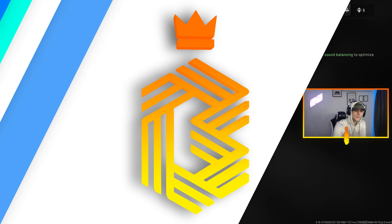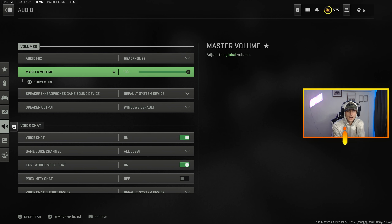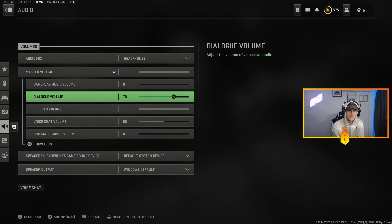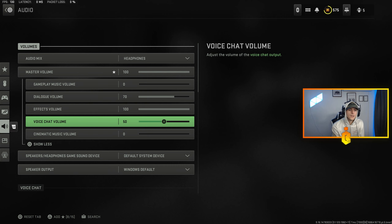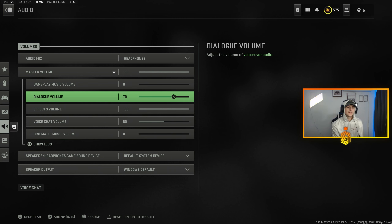If you're new to the channel, enjoy the content, hit that sub button, hit that like button — let's get right into it. Alright, for my audio settings I have it set on headset. Master volume is at 100, gameplay music volume at zero, dialogue volume at 70, effects volume at 100, voice chat volume at 50 — I don't want it too loud because some people mic spam — and cinematic music volume at zero.